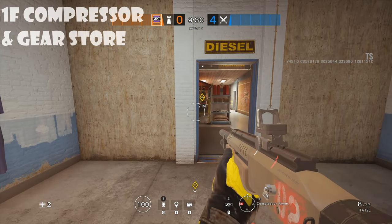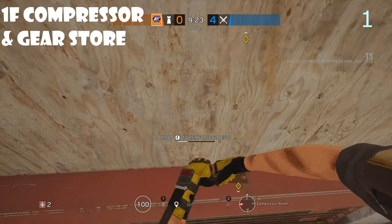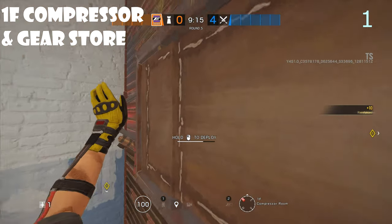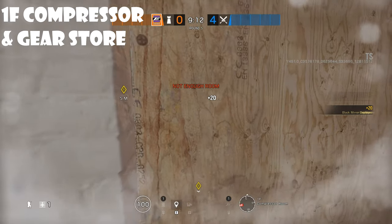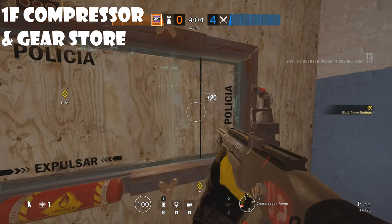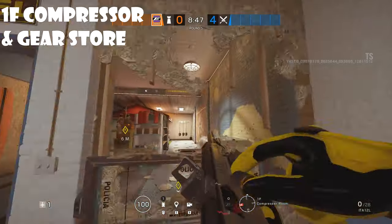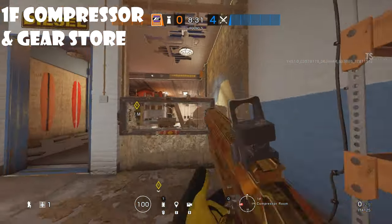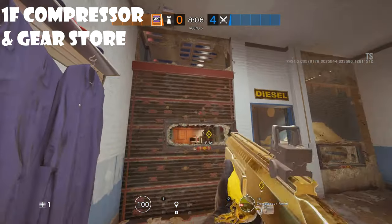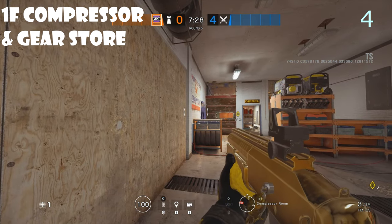For Compressor and Gear Storeroom, you're actually going to play this site very similar to how you'd play Penthouse on Coastline. Go ahead and reinforce this left side wall. Put your second mirror on a soft wall on the right side - I like to put it towards the left so you can shoot out this right side and do a quick peek. You can also open up the top of this left wall to throw your gadgets through. Use your second, third, and fourth reinforcements on this B side over here.